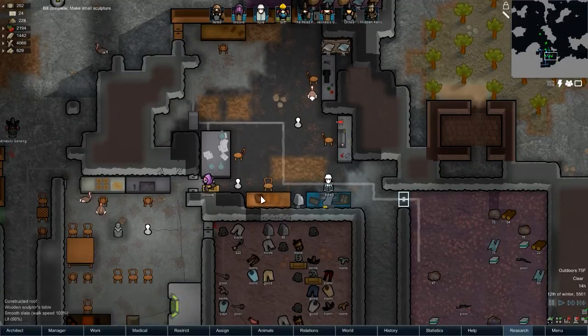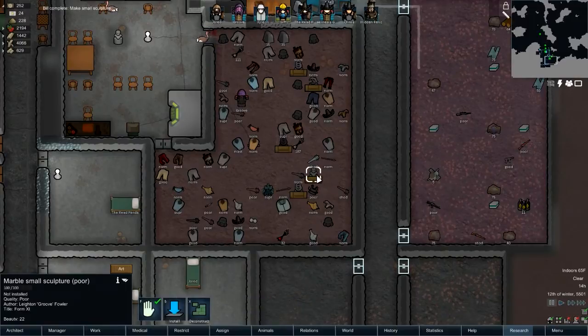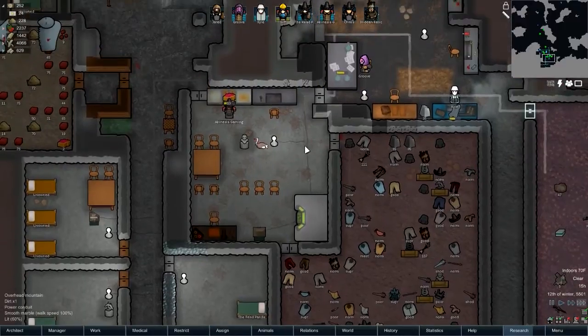We're about to get some more art. We have a small sculpture — Form 11. This depicts Jared tying Black Callie's hands while smiling with dominance. Black looks resigned to his fate. Heroin fades off to one side, and the style is amateurish yet attractive with cubist elements. This illustration relates to the capturing of Black on the 6th of Winter. So that was one of the guys that we released — I remember that.